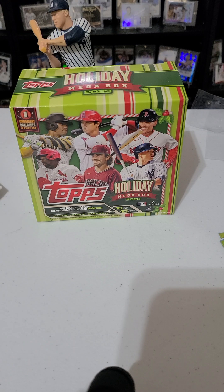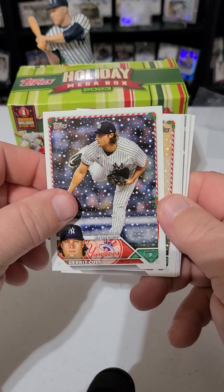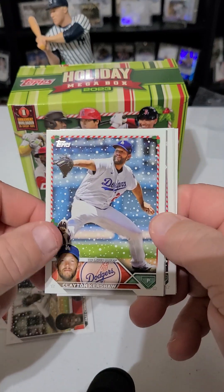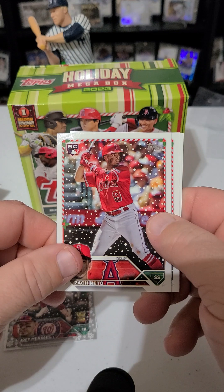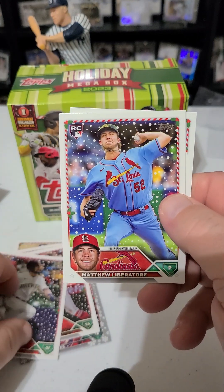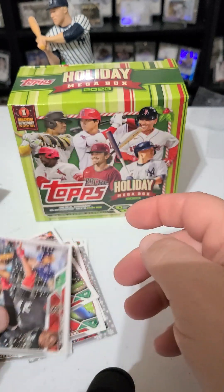Each one of these boxes does come with a relic at least, so hopefully I can hit a good one. If I see the relic pack I'll save it for last. Here we go — we got Gerrit Cole, Carlos Correa, Jazz Chisholm, Clayton Kershaw heading back to the Dodgers. Here's a metallic — Zack Neto, sorry. Blake Perkins, Matthew Liberatore, Jake McCarthy, and Eli Enemas. Next pack.